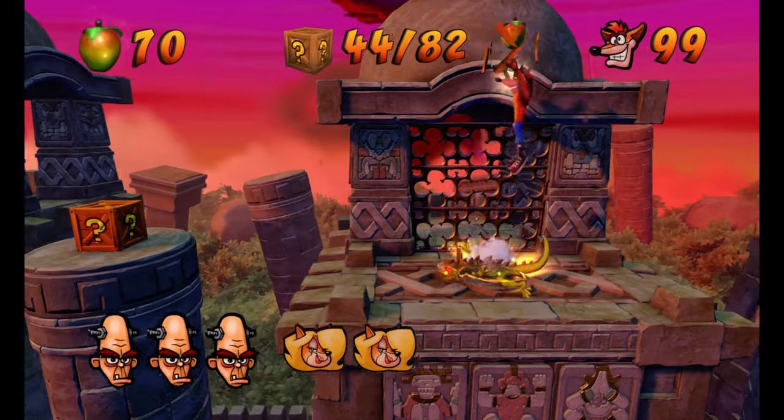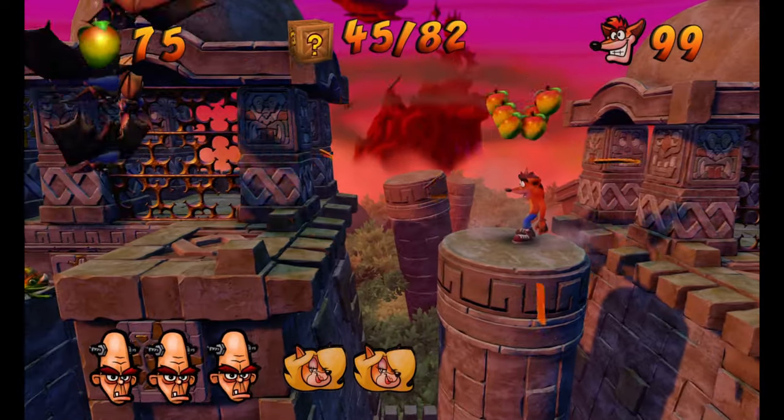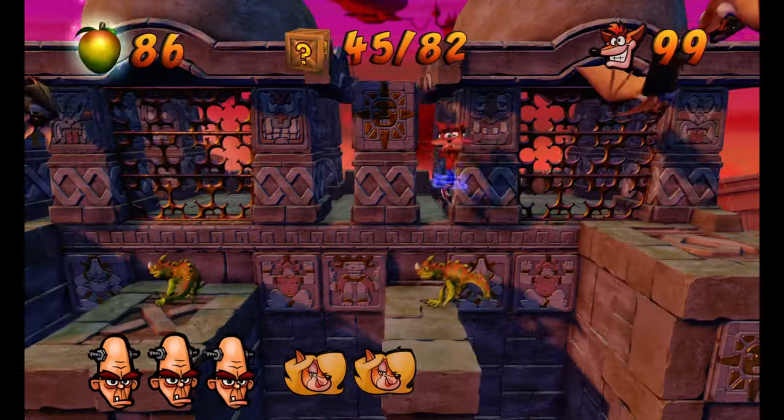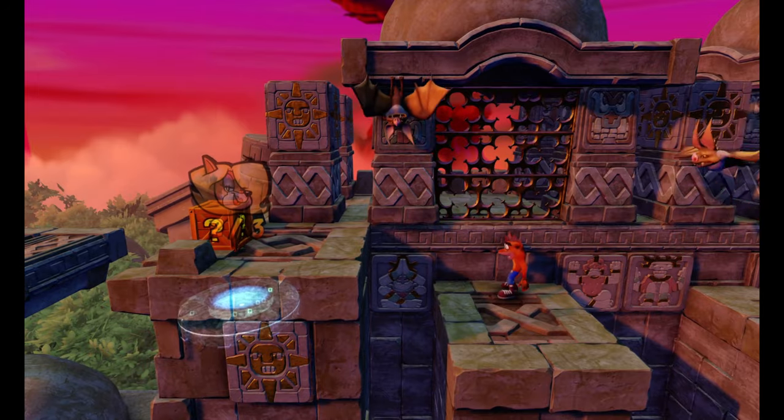Now we're going to use this lizard to bounce and get that out. Be careful, it can be tricky. It's box 45. Spin while you land, and that way you will land and spin on this platform. And get that lizard out of the way.